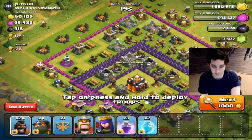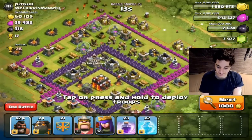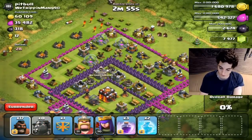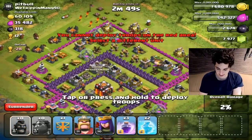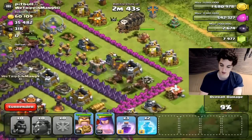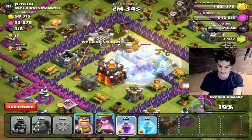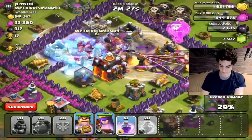All right, let's take on Pitbull from We Tripping Meng. Let's go for it — you ain't about to be tripping no more! I'm going to drop all of my Lava Hounds on one side for a full right-side frontal attack to take all the defenses down. Drop a few Hog Riders on the left but most troops on the right. I have Balloons in my Clan Castle so as soon as those Air Defenses go down we can do serious damage. Dropping a Freeze right here and as soon as the second Inferno is aggroed I'll Freeze that too.